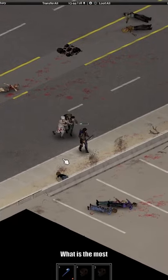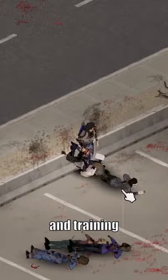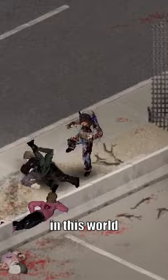What is the most easy way to kill zombies? With a little bit of experience and training, this is one of the most efficient ways to kill the undead. Fences are your best friend in this world, and you can climb over them while holding the E key on your keyboard.